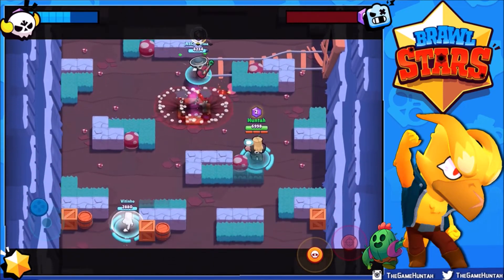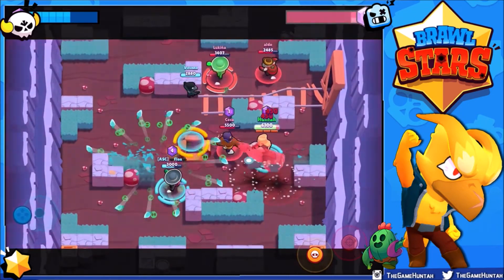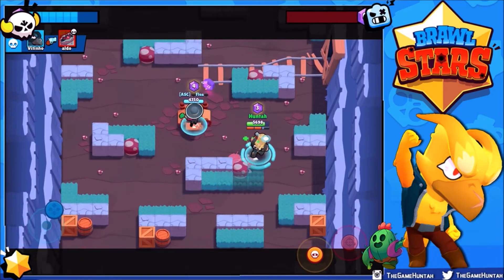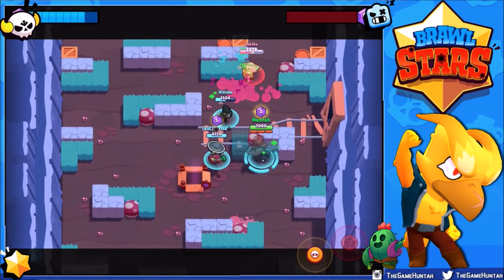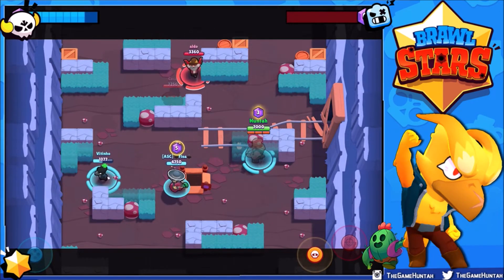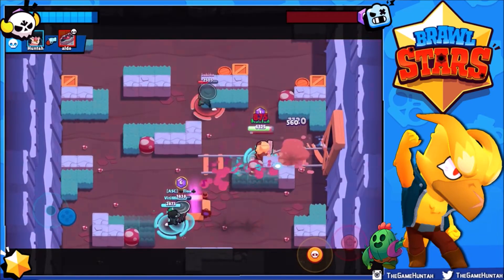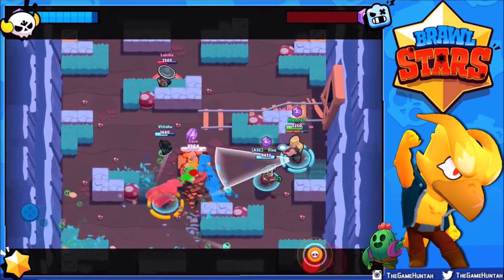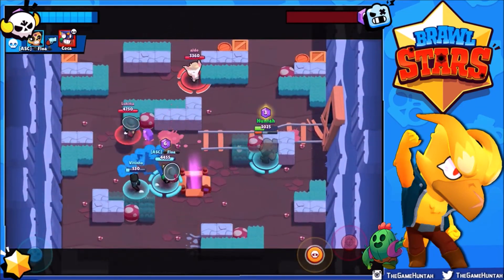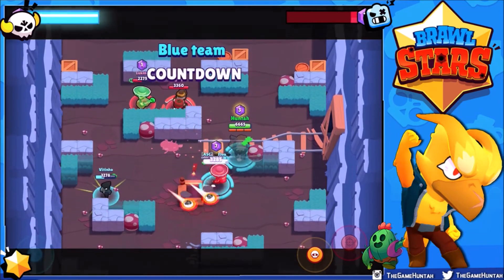I don't want to be the gem grabber. Usually Bull is not the best grabber because he's an aggressive brawler — you're going to see Bull attacking and putting pressure on the enemy team all the time, and that's exactly what I'm trying to accomplish. The only problem is I already have three gems, so unless somebody kills me, I'll probably keep these gems for now. Let's see if we can take care of Primo.